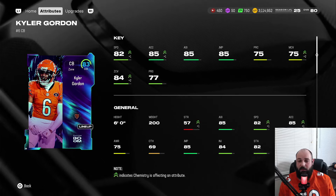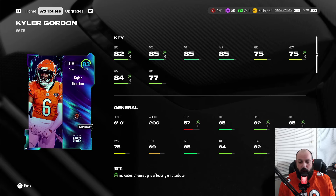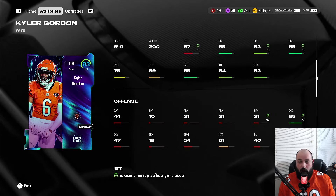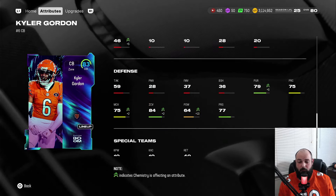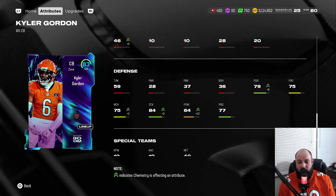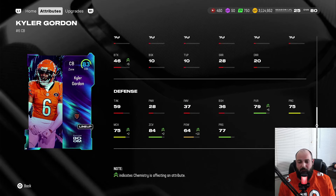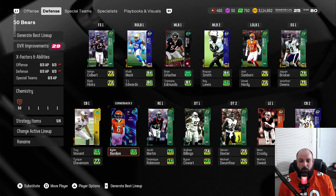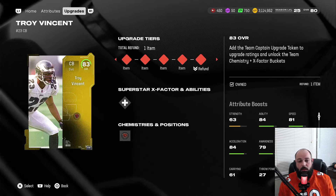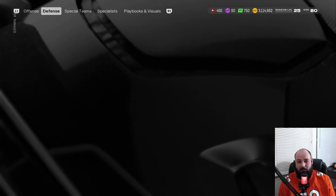The two big upgrades are Kyler Gordon as a team captain — compared to last video: 82 speed, 85 acceleration, 85 agility, 85 jumping, 75 man coverage, 84 zone, playing up with the boosts from strategy cards. Six foot tall, 200 pounds, he's going to be our slot corner. He has 85 jumping, 85 change of direction to keep up with fast receivers, and funny enough plus 10 hit power giving him 64 hit power from the Boom chemistry. But he's not really a hit power guy.